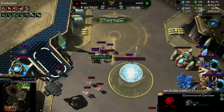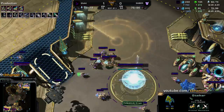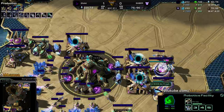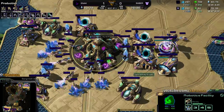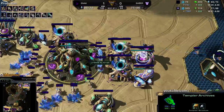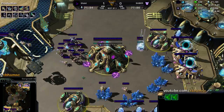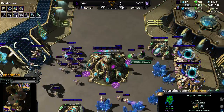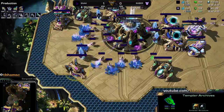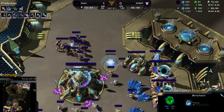You really only need two observers — basically one at the front and one out in front of your base — and beyond that the unit production out of the robo facility is just so vital, especially in this matchup. Enak's got plus one armor finished, plus two on the way, and charge is coming, so I guess he's going for chargelot-archon. But he's got such a low gas economy right now — losing that base was so huge. He'd like to be taking a third base but it's just not going to happen.